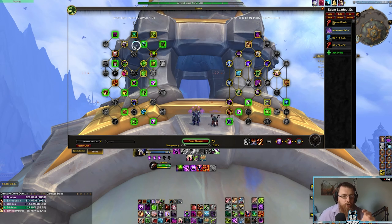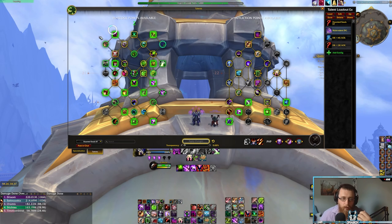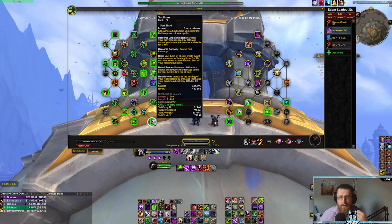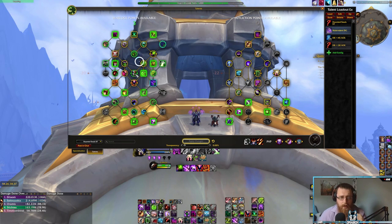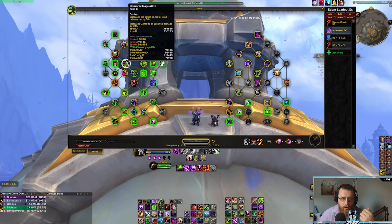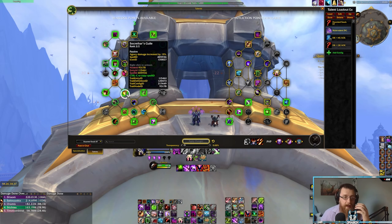Not going to touch too much on the class tree because for the most part it is very locked in. You only really have two points, maybe three at a push, that you can play around with. You could pull out Soul Burn if you really want to, but Soul Burn is great quality of life and the defensive benefit of Health Stone is very nice. Main takeaways: Grimoire of Synergy, Soul Conduit, Demonic Inspiration, Wrathful Minion, Sag Technique, and Socrathar's Guile — they're all your damage-based class talents.